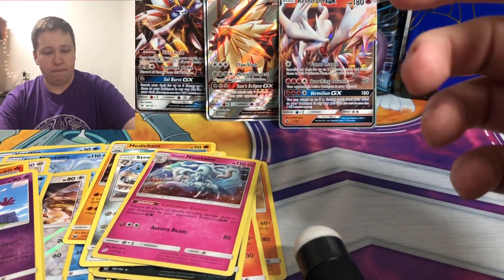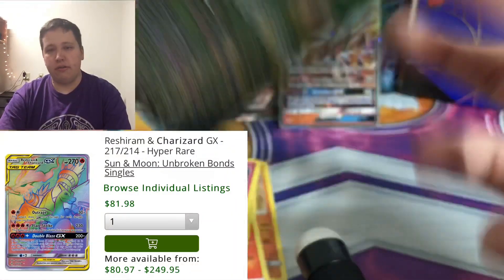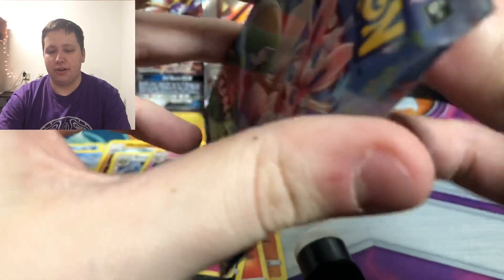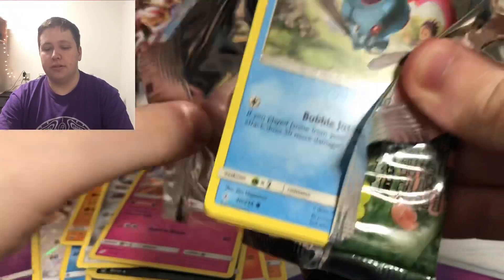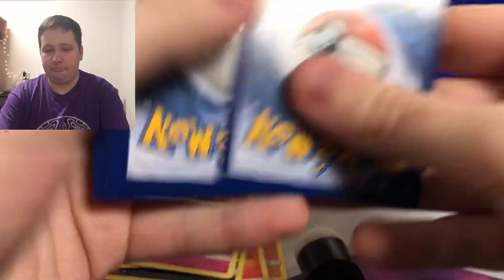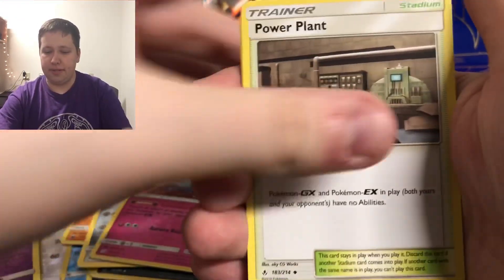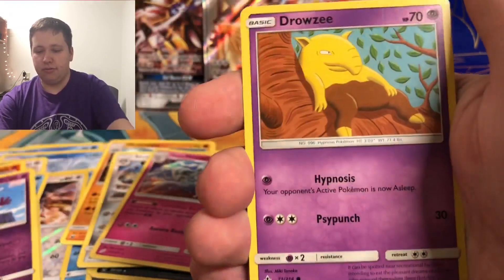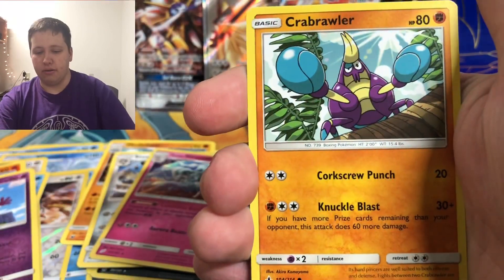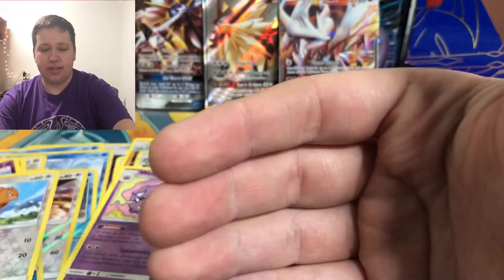Here is Unbroken Bonds — a set that everyone loves because it has the Reshiram and Charizard rainbow rare. There are a lot of cool cards and the tag teams are all my favorite cards. We pull a Grass Energy, Beast Bringer, Power Plant, Lairon, Tentacool, Drowzee, Cubchoo, Crabrawler, Sandile, Spiro reverse, and then a Weezing regular rare.